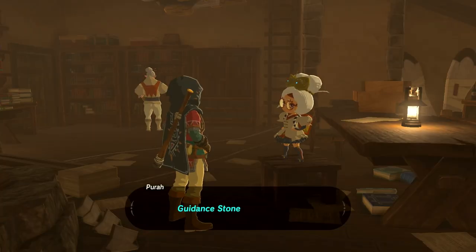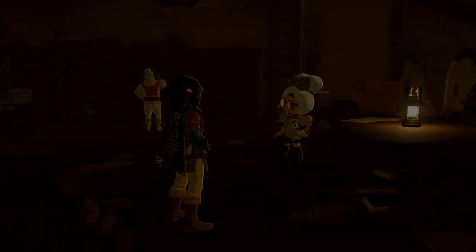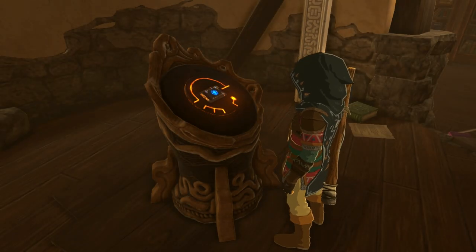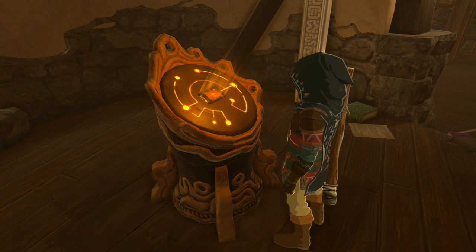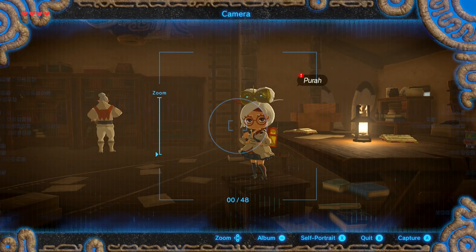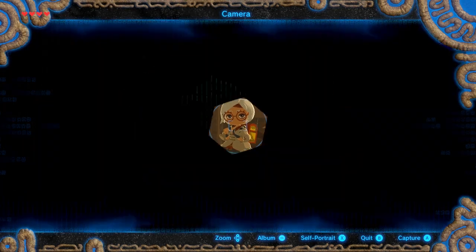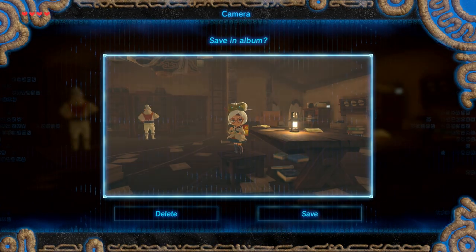Next, we want to fix the Sheikah Slate. Once you've restarted the fires, have a chat with Pura inside the lab, and she's going to restore the camera to the Sheikah Slate. Activate the camera room, and then take a photo with the A button. This is really useful for taking photos of items, which various NPCs are going to ask you to do throughout the game.